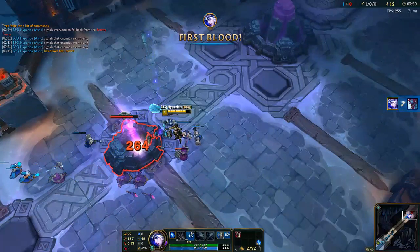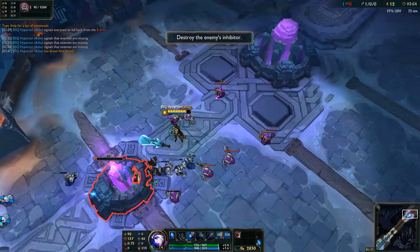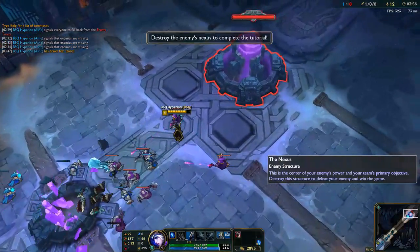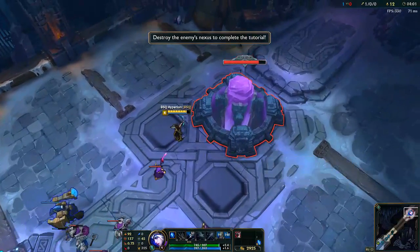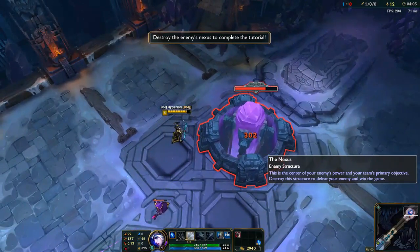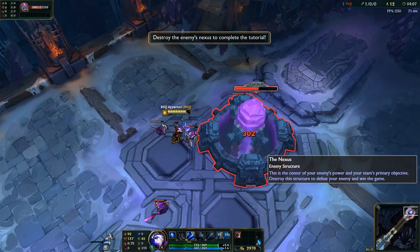You're on your way to becoming a legend. Destroy the enemy's inhibitors. Your nexus will then summon super minions into that lane. Now claim victory by destroying the enemy's nexus.